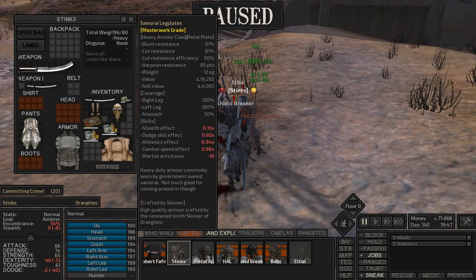There's also dodge effect which affects your actual dodge chance, and athletic effect makes you run a little bit slower. Combat speed effect slows you down a bit, but the athletics and combat penalty on this armor is pretty much nothing — if it's less than 10% I don't even think about it. With dodge you can use about 60%, and there are also flat reductions like the martial arts bonus, which takes 10 from your ability no matter what.